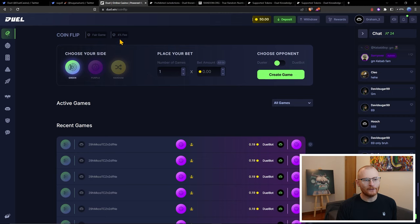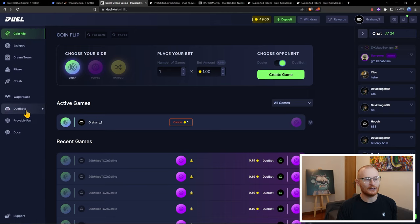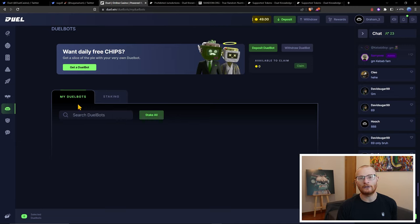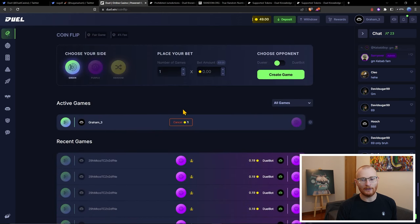The first thing here is coin flip. You can either play against a jeweler — so I can go create a game, place a bet, and someone can come along and take the other side. I've taken green, so it's like heads or tails. Or I could take purple, or go random. Or we can go against a dual bot — essentially just going against a bot. They actually have their own NFT collection covered under dual bots. If you own a dual bot, you can stake it and earn a share of the revenue from the platform.